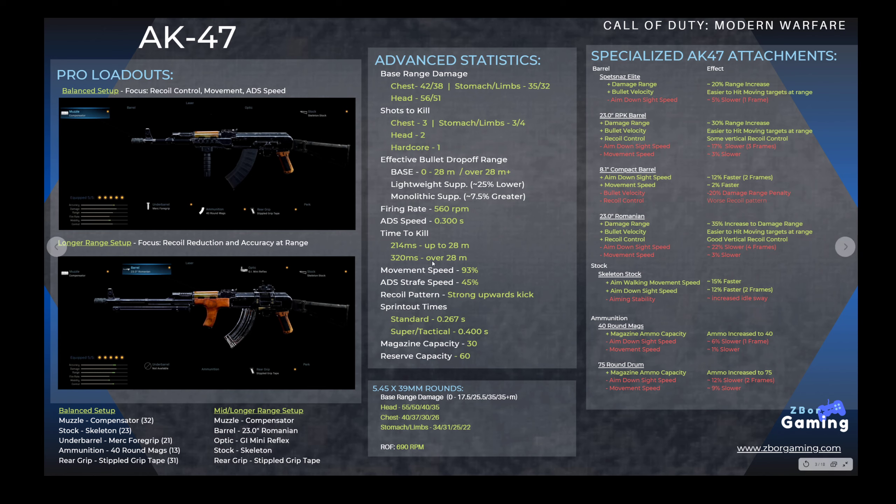As far as movement speed, it's 93% and 45% for the ADS strafe speed. The recoil has a very strong upwards kick, and we'll show you that in a few minutes. The sprint-out times are 267 milliseconds standard and 400 milliseconds super tactical, which is fairly common for most of the assault rifles.